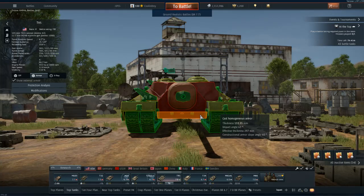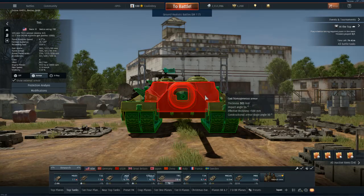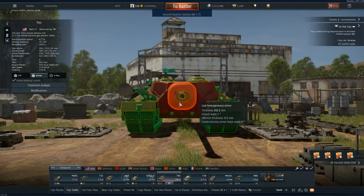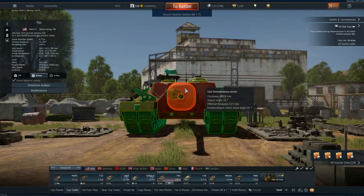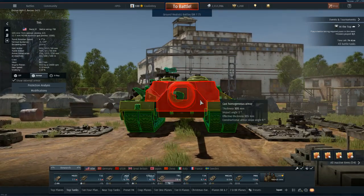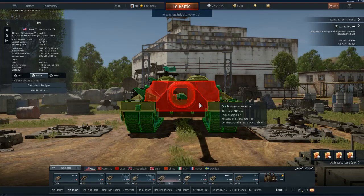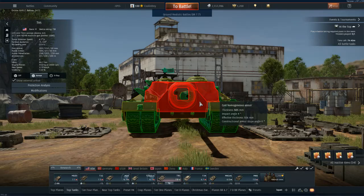The gun mantlet, which is a little bit thinner than the rest of the tank — and that is a relative term because it's still nearly 300 millimeters of armor — actually has a higher angle than the rest of the flat face, making it arguably more difficult to penetrate. It also has a massive cannon breach behind it which would protect the crew. It's just a completely well-armored shell.